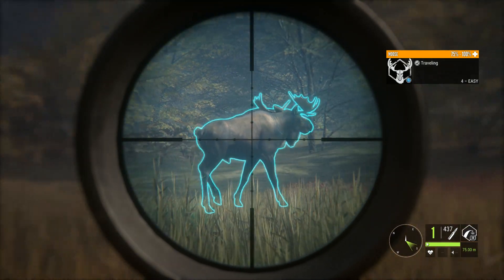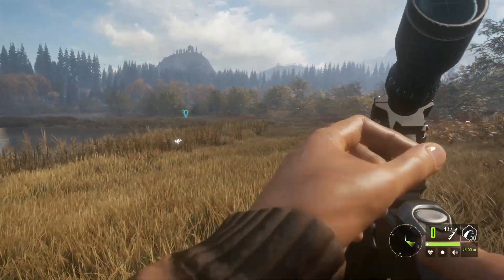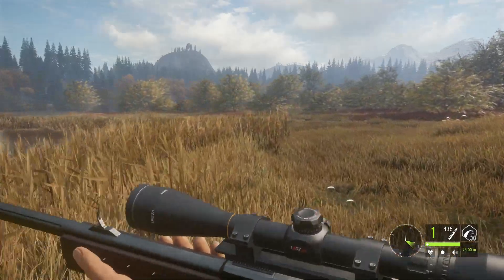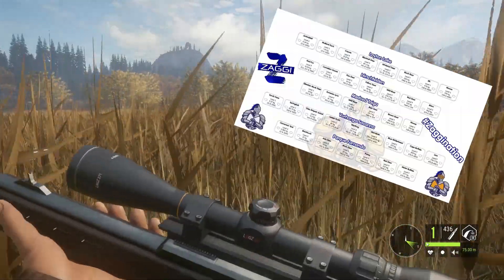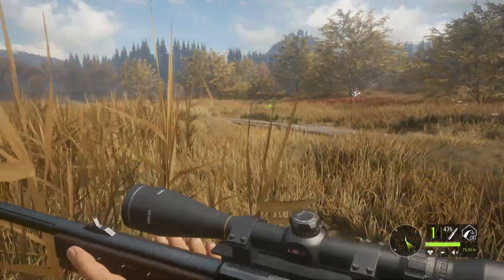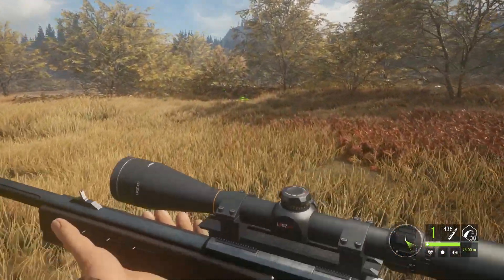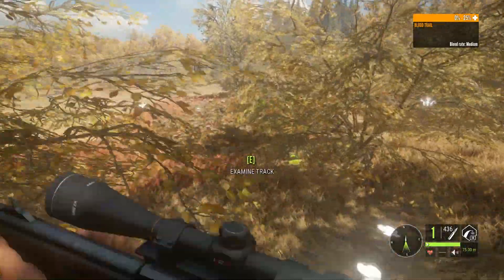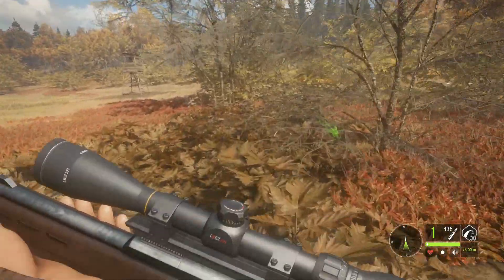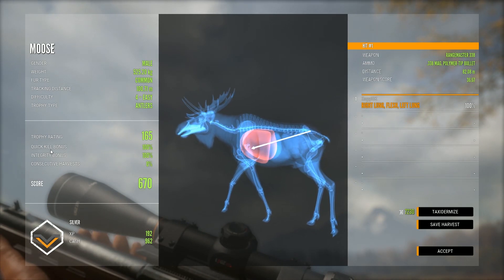Just aim pretty much behind the front leg of the animal, pull the trigger, and you're guaranteed a lung shot. If you're using the right caliber of weapon recommended for each animal in the game — you can join the Discord and check out the spreadsheet to know exactly which weapon you should be using — you're basically going to be guaranteed a 100% quick kill, as long as you shoot at somewhat reasonable ranges. Don't shoot at extreme distances simply because it gets harder to hit, but if you do get the lung shot you're nearly guaranteed a 100% quick kill.